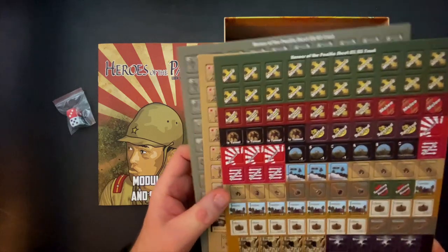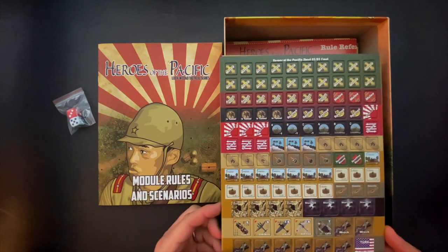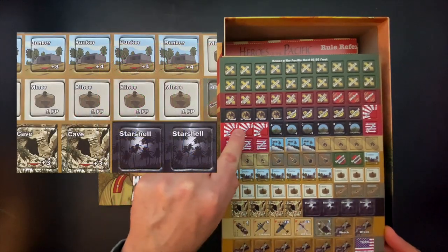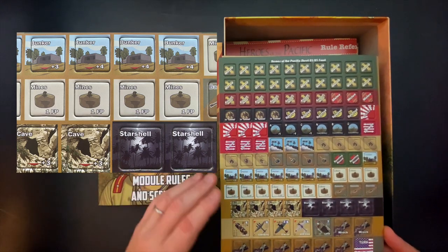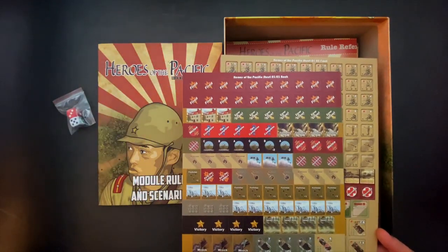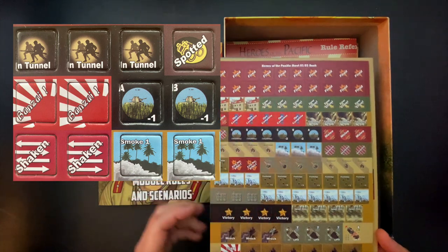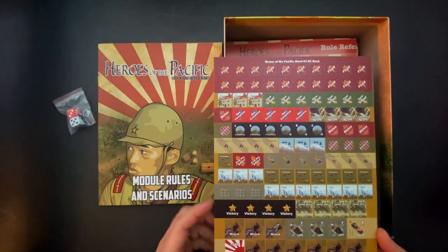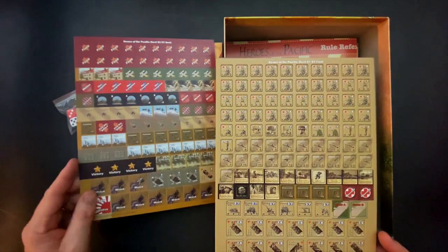Let's take a look at our counters. We've got three counter sheets: one for the U.S., one for the Japanese, and one for markers. On the markers sheet, we can see items relating to unique rules — caves, star shells, Japanese banzai attacks — and more traditional markers for things like moved, assault moved, acquiring, bunkers, collapsed entrances for tunnels, and abandoned markers. These are all printed on both sides, and most counters are five-eighths of an inch, with larger ones for vehicles.